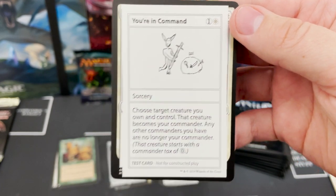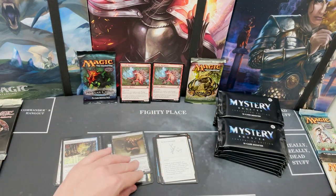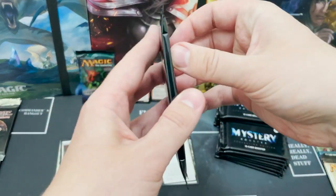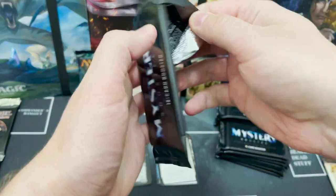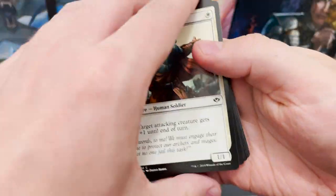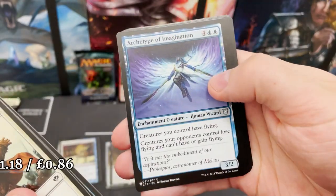Also totally glossed over Enchanted Evening — make all permanents enchantments in addition to their other types. That is absolute madness. As we move on to the second third, if it was all downhill from here I wouldn't even be disappointed — the cards we've got so far have just been disgusting.